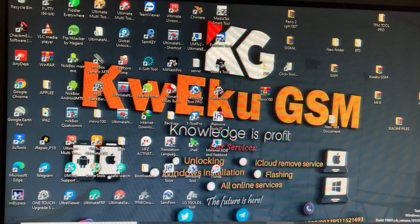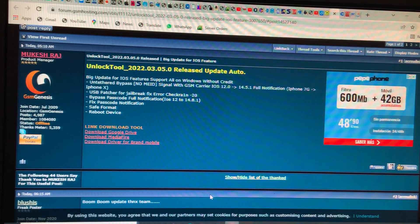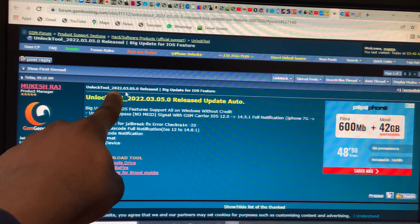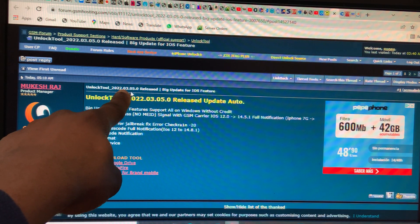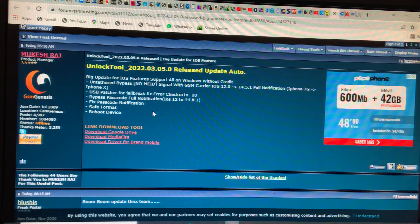Yesterday, the fifth of March, Unlock Tool released the latest update for all users. As you can see here, it's a big update — very good news.